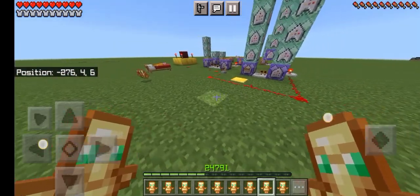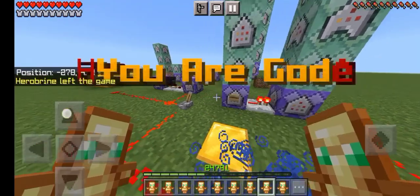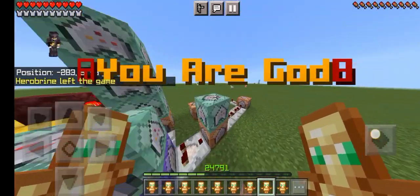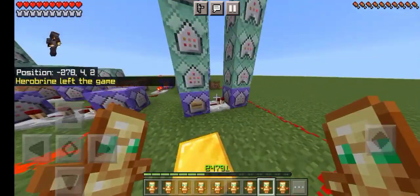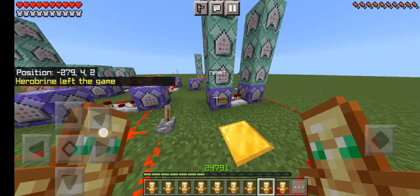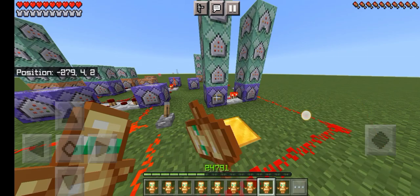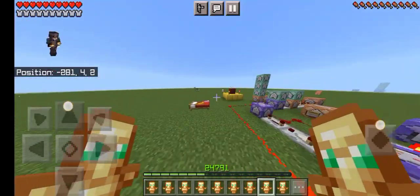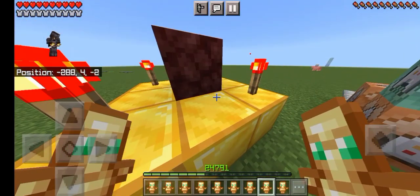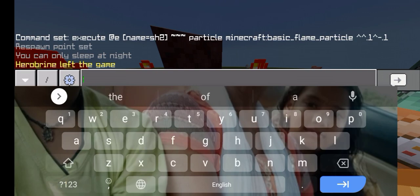Welcome back to another new video. In this video we are going to fight Hero Blind one more time, but with a full inventory filled with totems of undying. The only way to lose this is if we run out of totems or somehow forget to use one at the right time.